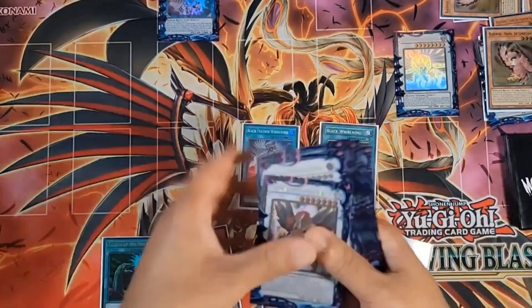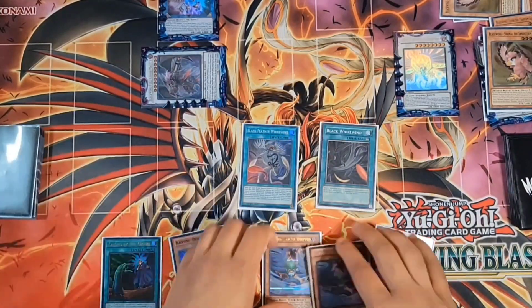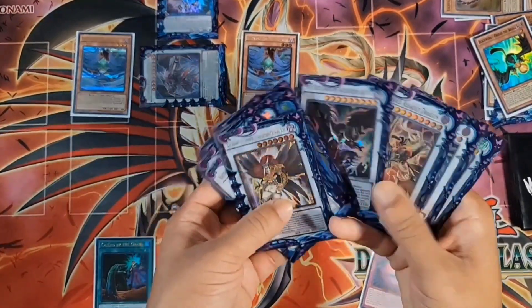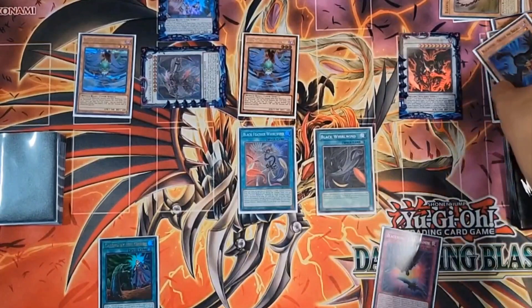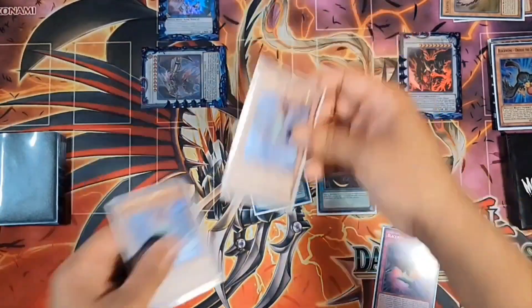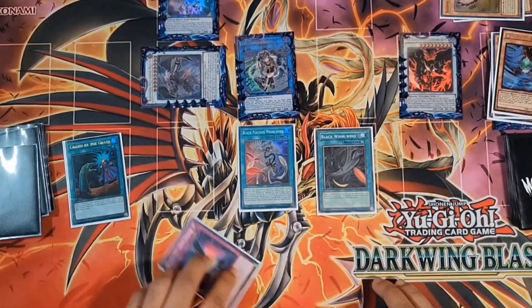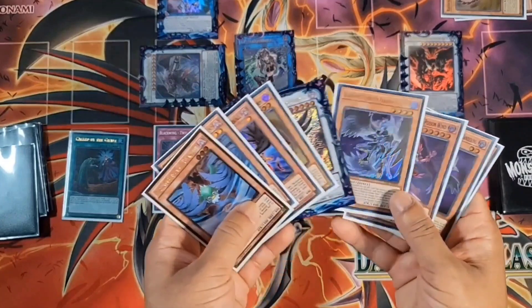Now summon out Gale and our other Gale — push out the Oroshi — and go with Black Winged Dragon for Hot Red. With this combo we actually can't make Boar Storm unfortunately. But you can still take your two Gales and make IP Mascarina. We do have Call by the Grave — if they try to Impermanence us, we have Twin Shadow so we can still go ahead and summon out Silverwind. Should have two level fours: four and four.